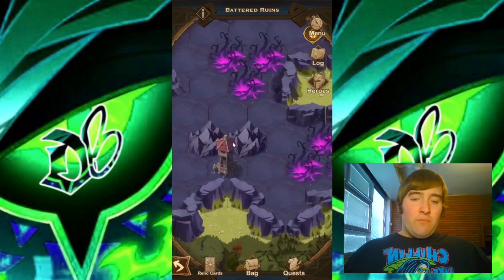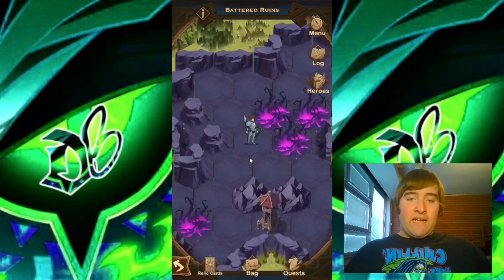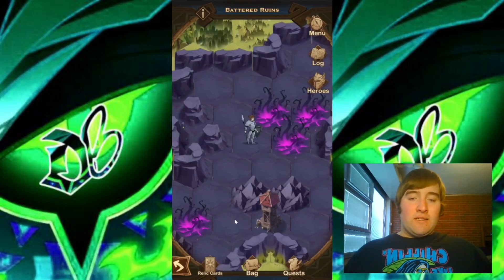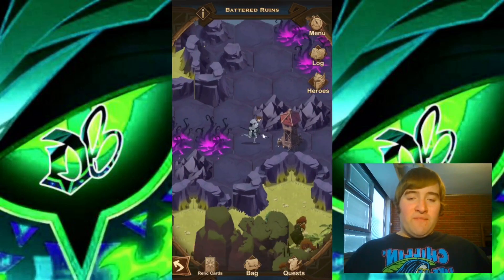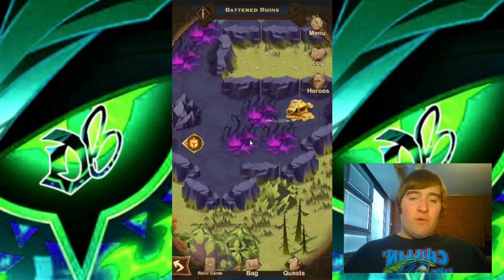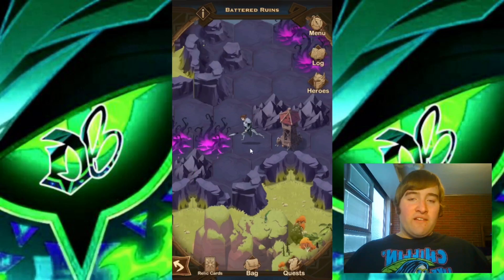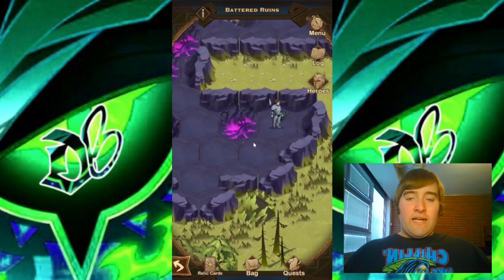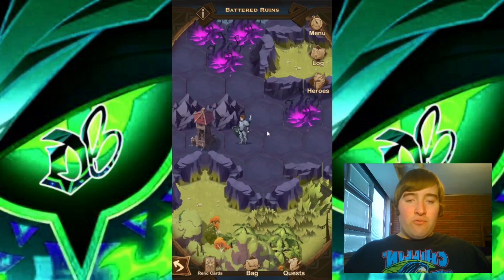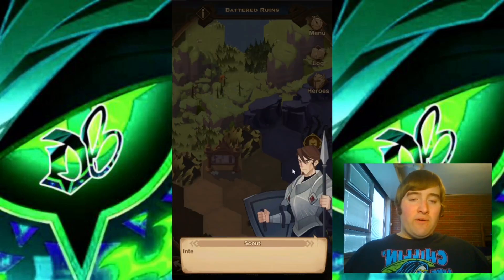Now that we have this area cleared, we can go ahead and move down. I'm going to move into this tile right down here, and it looks like we have some more dialogue showing us the situation. I'm going to move over to this tile and shoot the light bearer arrow tower. We have a chest right here — let's go ahead and get it. Then moving back to the light bearer tower, I'll interact with the arrow tower again.